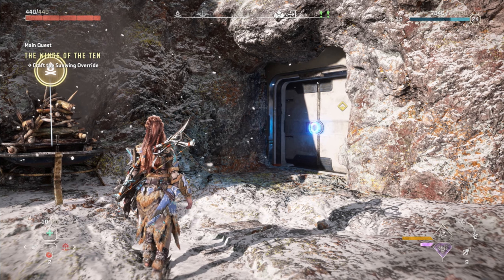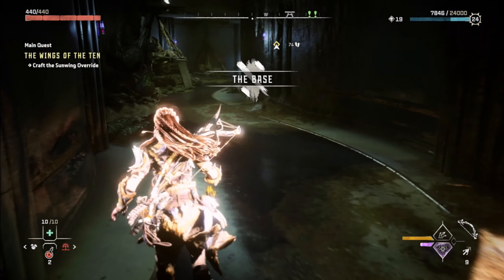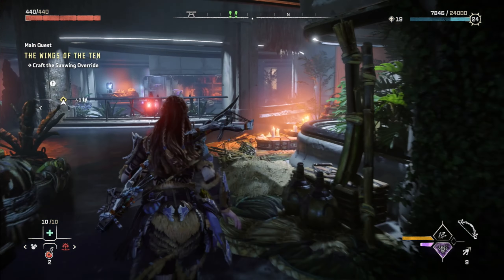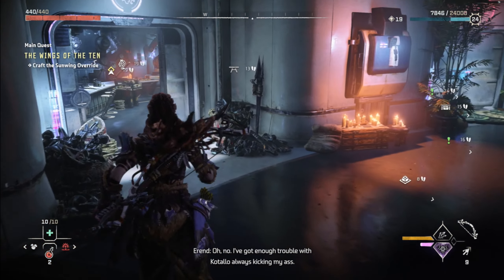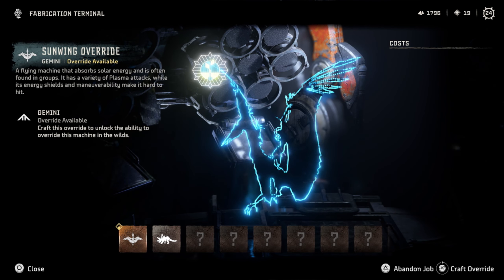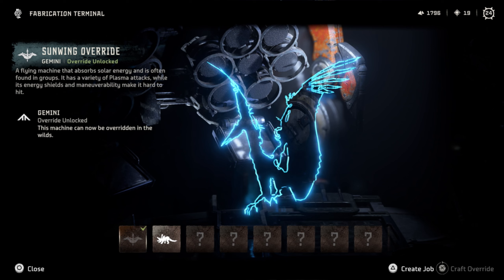So now we gotta craft the Sunwing Override. This is a flying machine that absorbs solar energy and is often found in groups. It has a variety of plasma attacks, while its energy shields and maneuverable ability makes it hard to hit.